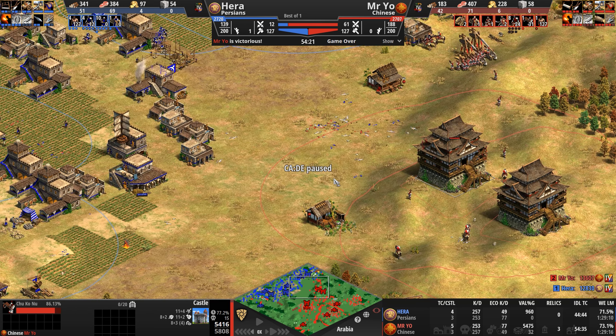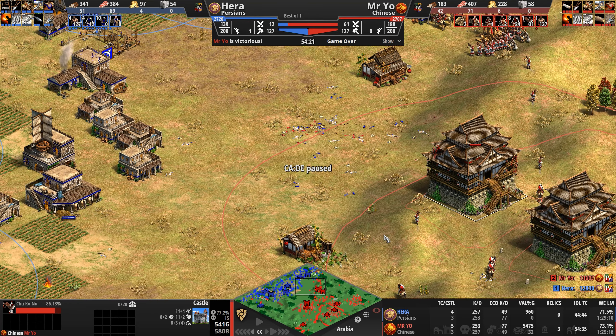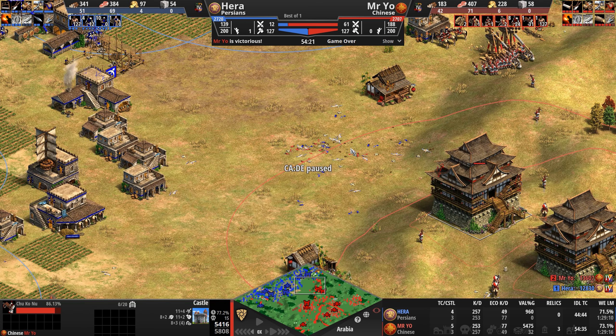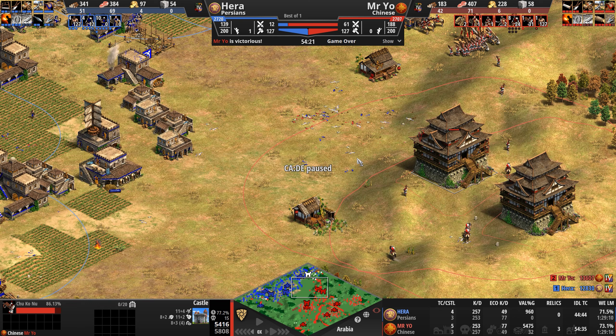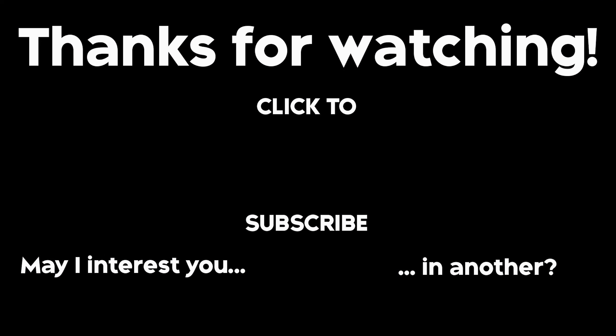I wonder if Hera's move shifting knights south to do economic raiding was right, or whether he should have used them to engage the key battle in front of Mr. Yo's castle. That was an incredibly close fight — the knights could have changed the dynamic. But we don't have a crystal ball. As is, Mr. Yo takes the big W. GG to both players! Did you enjoy this video? Check out these other clips and make sure to subscribe and enable notifications.